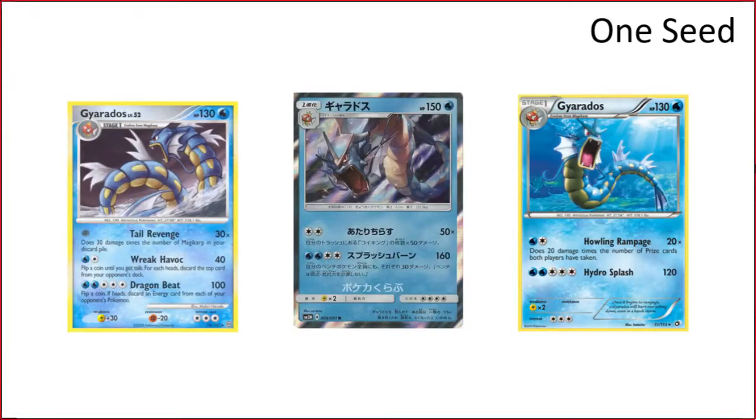Another number one seed is Gyarados. This would have been our two or three seed until we figured out that the Tail Revenge Gyarados doesn't count Shining Magikarp or Giovanni's Magikarp, which we only found out a couple days ago. But you also get the new one from the new set that does 50 times the number of Magikarps in your discard for a DCE, so you're doing roughly the same thing. The deck has to be changed a little bit, focused more on Double Colorless Energy now, but the 120 for no energy is still really strong.